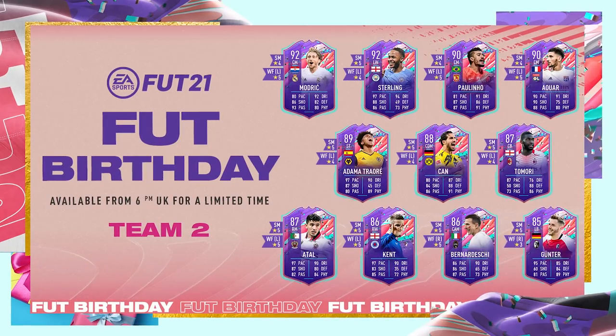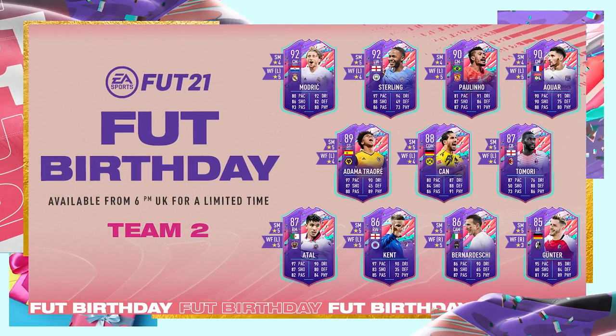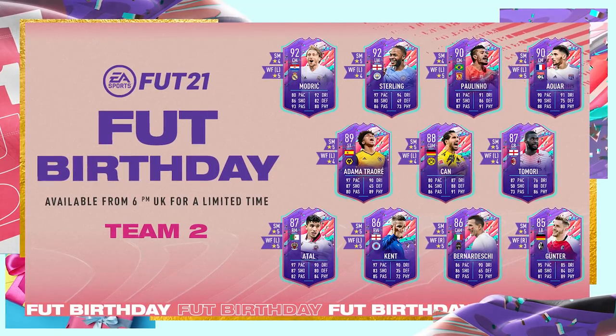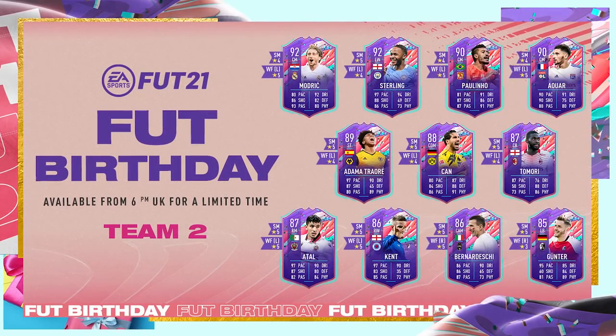Today we are back with a brand new video. As you can tell by the title, FUT Birthday Team 2 is here and the team is definitely looking a lot better than Team 1. This is the team on your screen now. As you can see, we've got Modric with 4-star 5-star, Sterling with 5-star Skill Moves, Pulisic with 4-star 5-star, Adama Traore with 5-star Skill Moves.